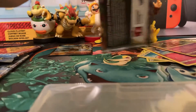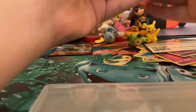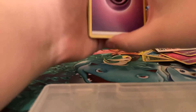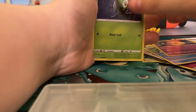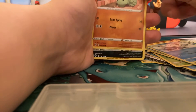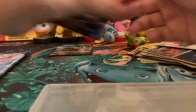Now we'll do Darkness Ablaze. Remember, the Charizard VMAX is in this set, so be really hopeful. We have: Psychic Energy, Snom, Lunatone, Draklonak, Ducklett, Crabrawler, Galarian Darmanitan, Larvitar, Nickit, a reverse holo Weezing, and the last card is a Greedent.